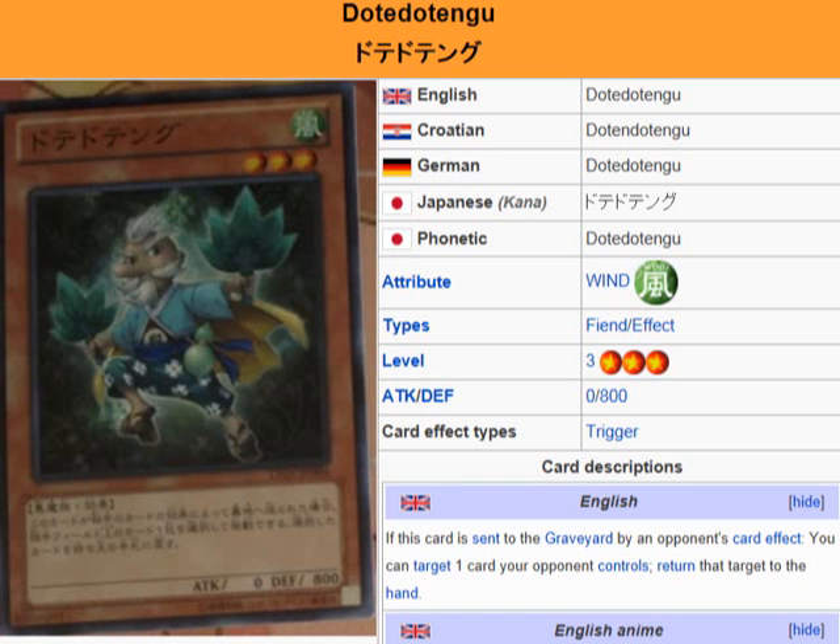What's up everybody, Yu-Gi-Oh 101 card review. Another card that was revealed in the OCG Booster Pack Lord of the Tachyon Galaxy, coming February 16th. What we're looking at here is — let me make sure I get this name right — Do-Te-Do-Tengu. That's what we're looking at here.